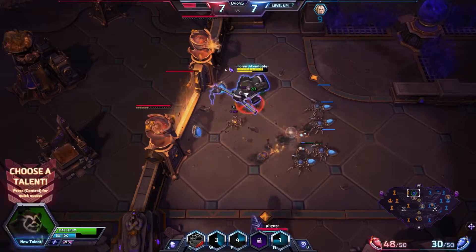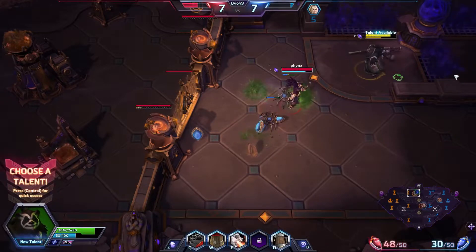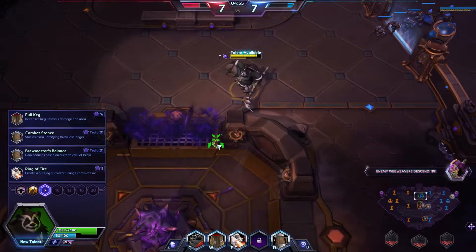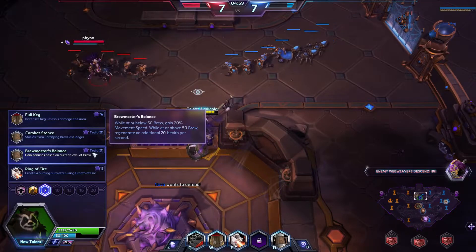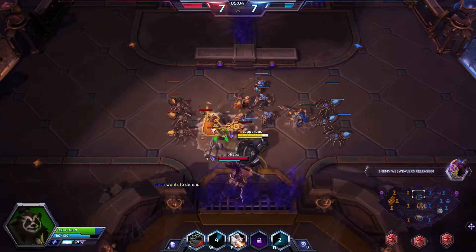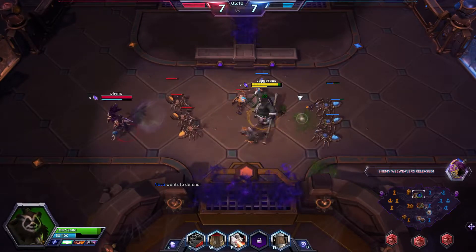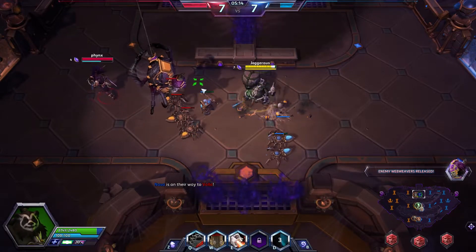As Chen you can waste tower ammo by chugging while towers shoot you — they just waste shots. We've got a talent point: gains bonuses based on current brew level. At high brew you get movement speed; at low brew you get health regen. So you can use your brew level for different advantages depending on what you need.